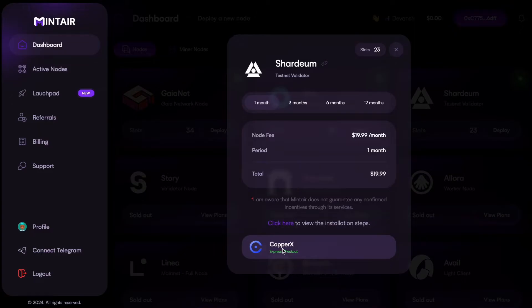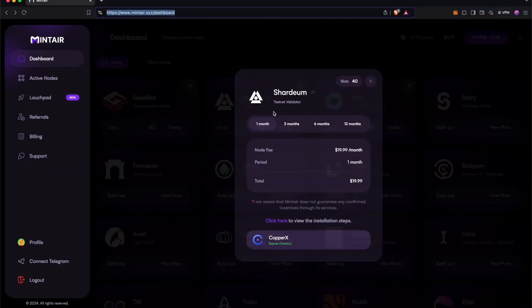In Stage 3 of Incentivized Testnet, we have Mintair providing that service for you. As a member, they are one of the providers, and we will have more such one-click node setup providers in the mainnet.